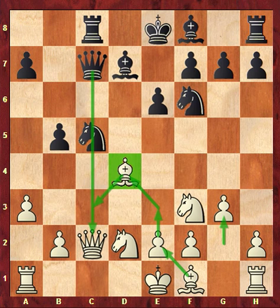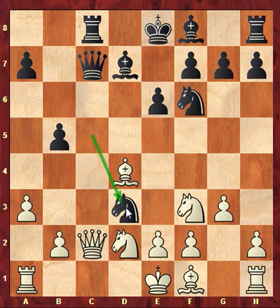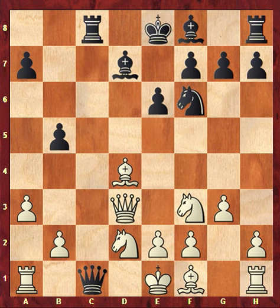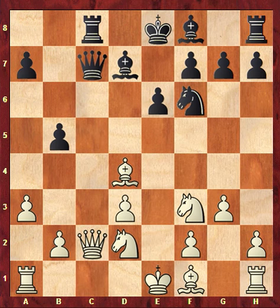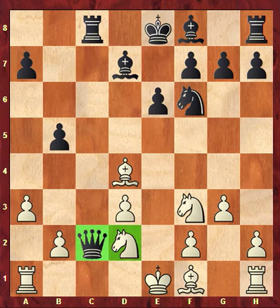Here comes the bombshell: knight d3 check, and Andanov resigned because he loses his queen on the spot. If he takes the knight to save the queen, there's checkmate: queen c1, rook c1, and rook takes c1 checkmate. So white has to take with the pawn, and then queen takes c2 — white is down a queen for a piece, which is not nearly enough to play on. Resignation was in order, and it's interesting to see that even grandmasters can have these disasters, these opening debacles.